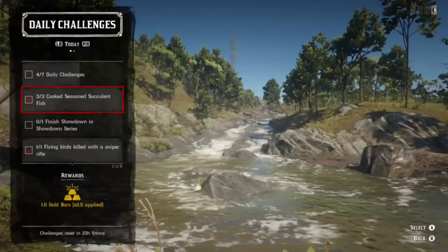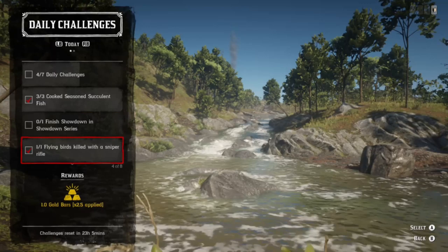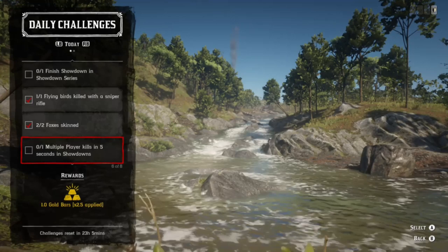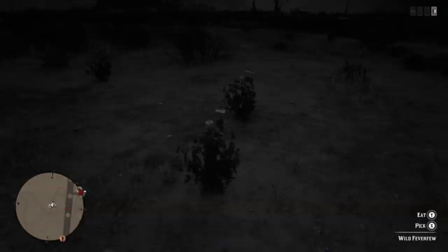We also have three different showdown modes. You have to finish showdown, multiple players killed in five seconds. You can either do that just by shooting them or throw a stick of dynamite around a couple people and bang that one out pretty quickly. The last one you have to kill three players with shotguns in showdowns, so hopefully you can jump in one showdown and get all three of those done.